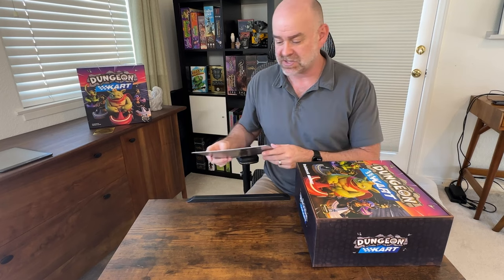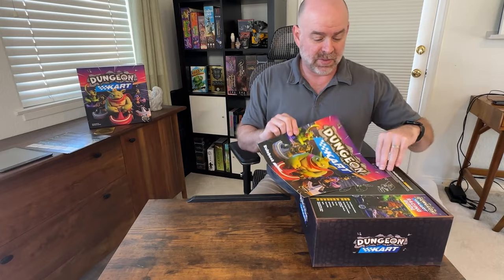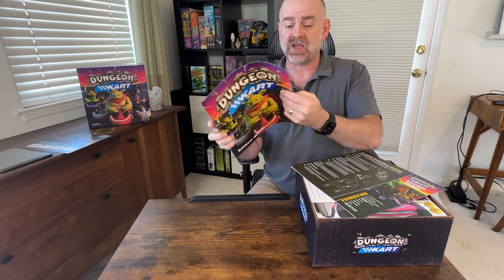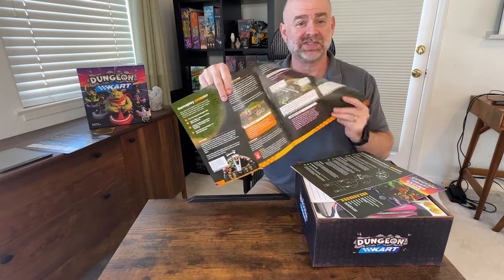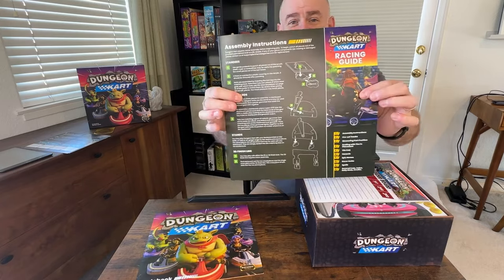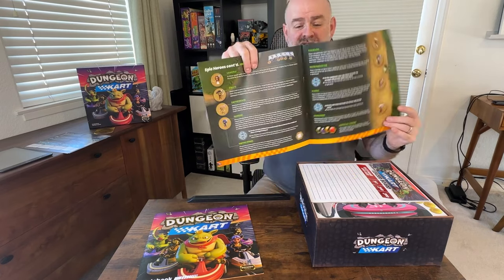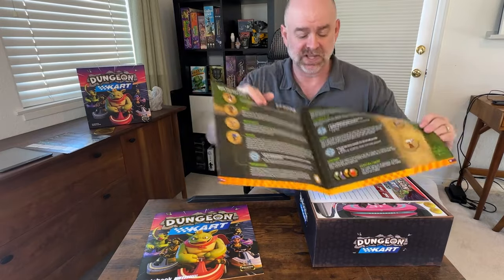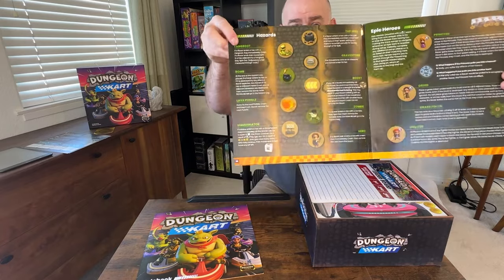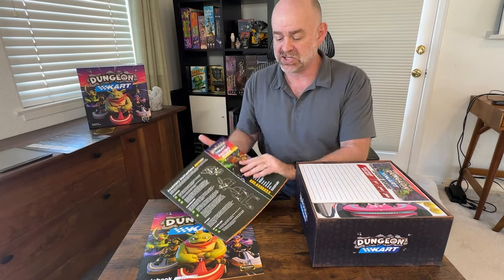These are on a nice heavy card stock, so they're very easy to handle. This game is a big game and it's actually got two rule books. In the main rule book we've got the how-to-play, which includes how to set up the game and what to do during your move. We've also got this racing guide that tells you how to assemble some of the parts that require assembly, and it's got special details on each component of the game — the heroes, the epic heroes, more on the hazards. Think of it as a very extended FAQ. It covers everything you need to know about Dungeon Cart.